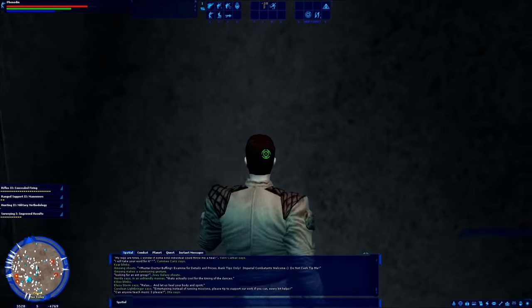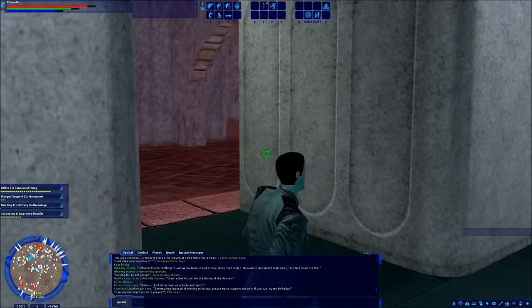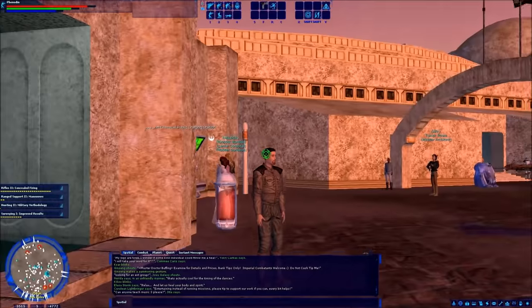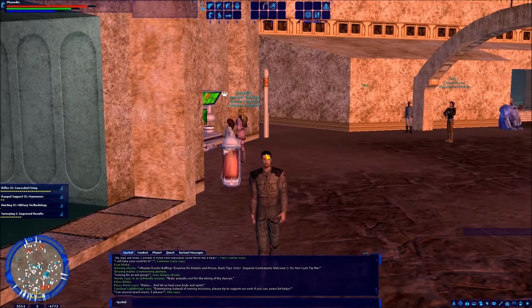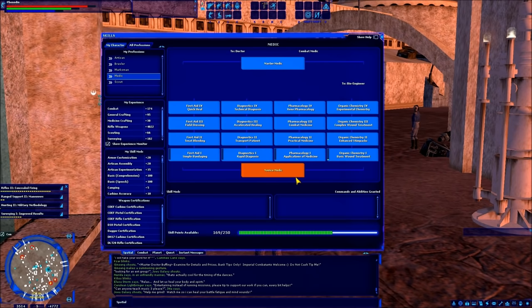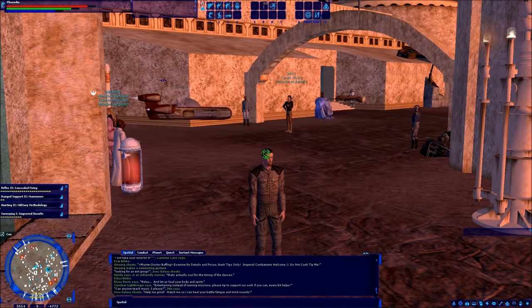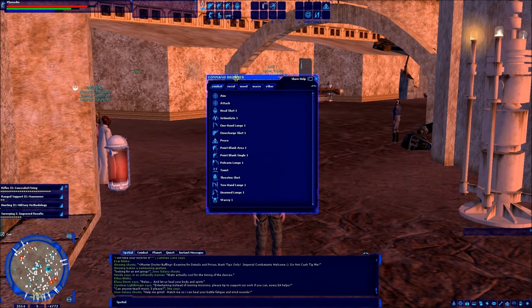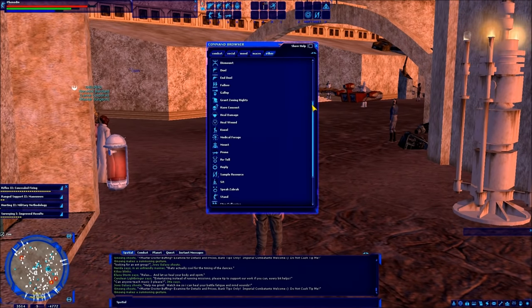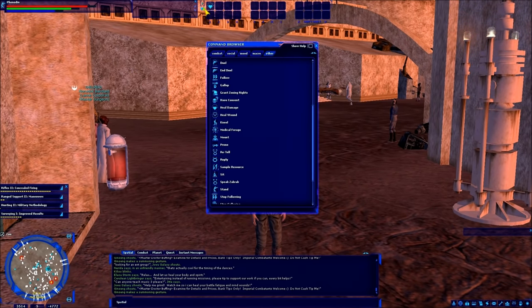This is the med center in Mos Eisley — it's actually right next to the starport, very easy to find, and usually where you'll find doctors or medics hanging out. Since I have Novice Medic on Fennedin, I actually have an ability under Other. I have four abilities — I'm going to put them on a different toolbar. Here's the one I was looking for: Tend Wound.